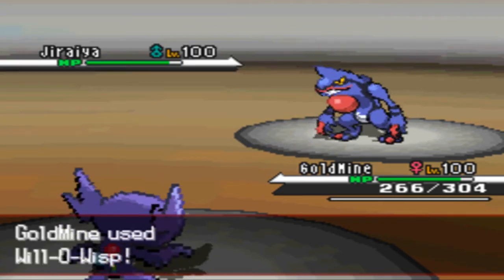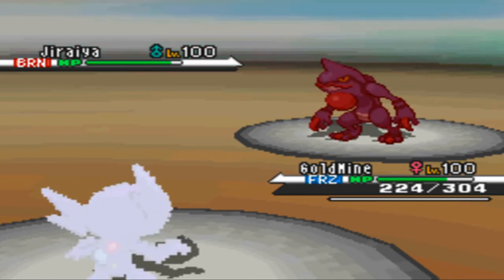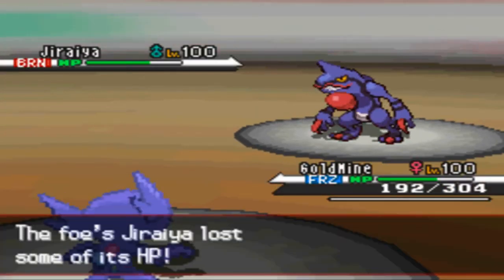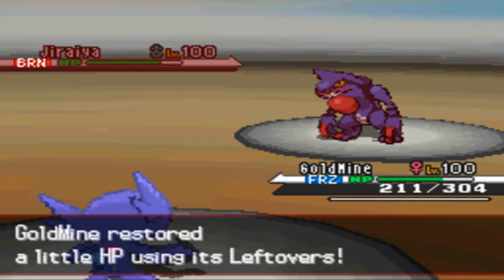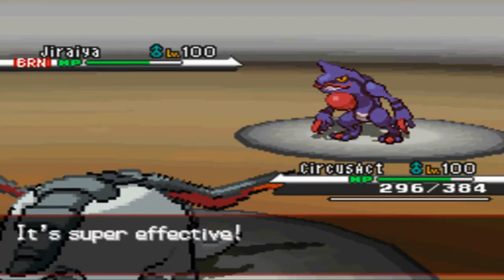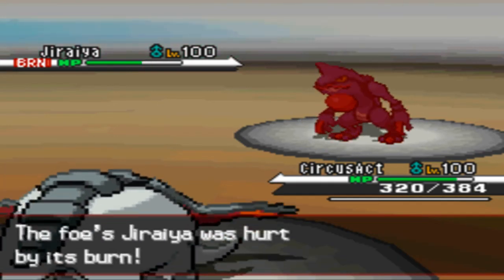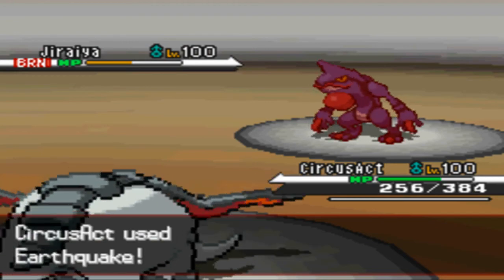Now he's going to send in Jiraichi — I'm just going to burn it to stop any shenanigans. He ends up getting the Freeze Hacks, so I guess this makes up for the three critical hits Genesect got — Genesect was really pissed off this match. Now he's just going to go for the Sucker Punch and that did a fair amount of damage. I don't want this battle to last forever so I'm going to send in Circus Act, knowing that most likely he's not going to get the Freeze Hacks again. He goes for the Ice Punch again and does not get the Freeze Hacks, so I just Earthquake him and finish the match.